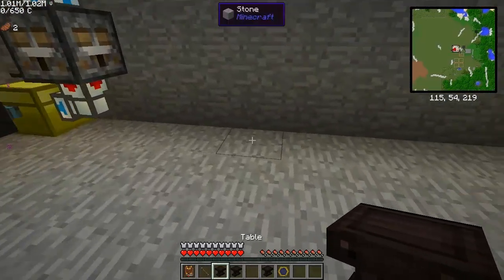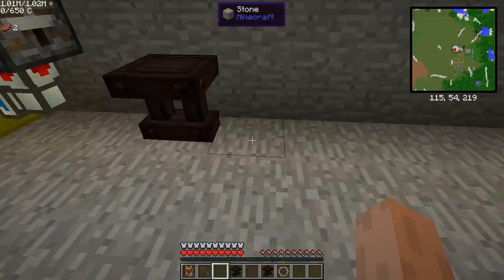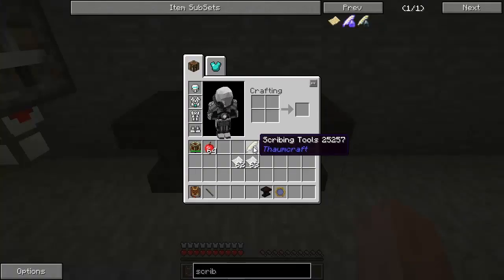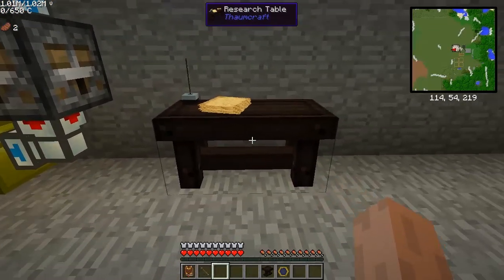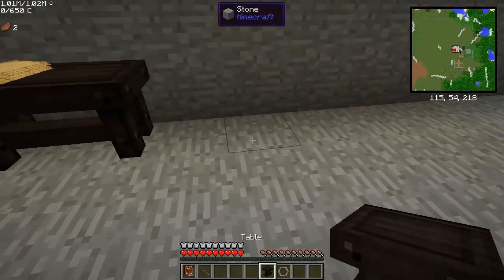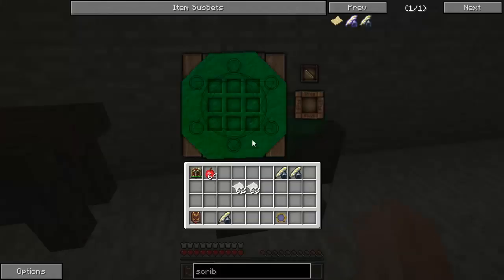That's all I need for the beginning. Let's go set up Thaumcraft in the sub-basement. Here is going to be our research table — put two tables together and put the scribing tools either on the left or the right, and this will become a research table. We also need another table and we're going to right-click it with the wand to turn it into an arcane workbench. We don't need that right yet, but we will eventually.